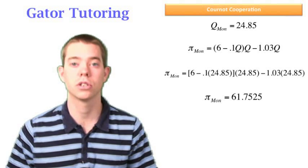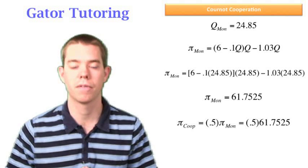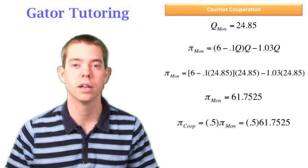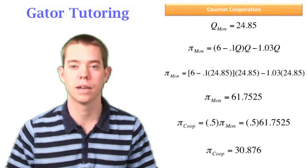We find how much each person makes by dividing the monopoly profit by two — we'll call that profit cooperate. When they cooperate, each player's profit equals $30.876. That's one profit we need; now we need to find a couple more.